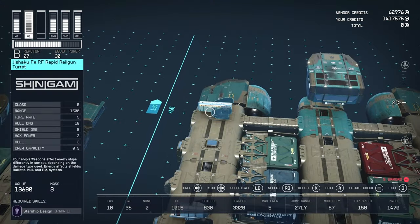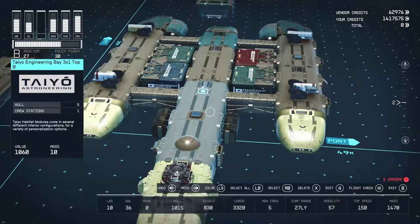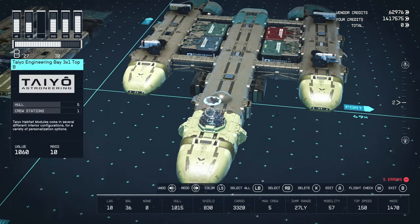We have two more weapons on the back: Jishaku FE RF Rapid Railgun Turrets from Shinengami — B-class, 1500 range, 5 fire rate, 18 hull damage, 3 max power — also mounted on equipment plates. The shield generator is an Osiris 2030 B Shield Generator from Protectorate Systems — B-class, 8 max power, 830 shield health.